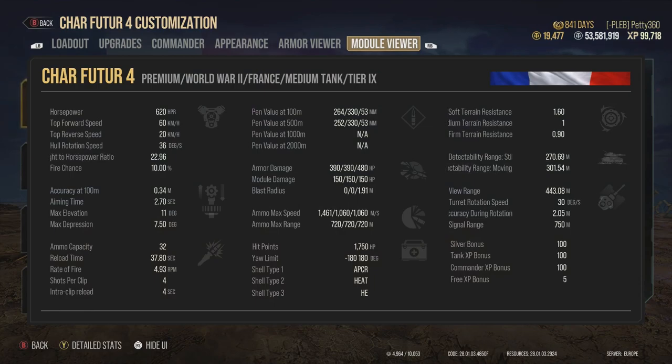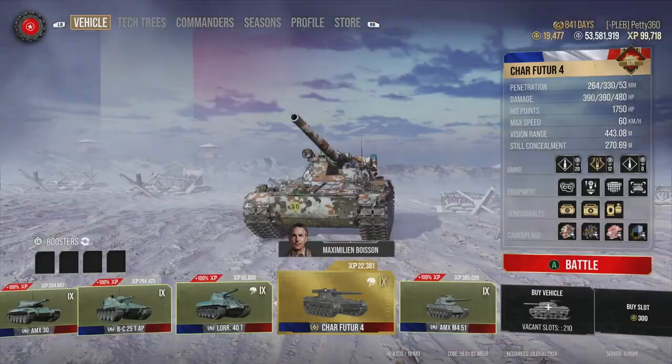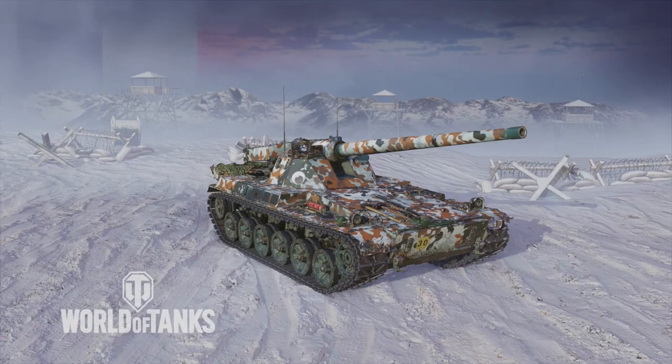The shell velocity on the APCR rounds is 1,461 m/s which is great - you don't have to lead shots much. Heat rounds travel at 1,000 m/s as well. Note the gun depression is actually 7.5 degrees not 8 as listed in the stats. With Steady Aim perks the accuracy improves from 0.38 to 0.34, and adding the Stabilizer you're looking at around 0.30 accuracy, which is great.